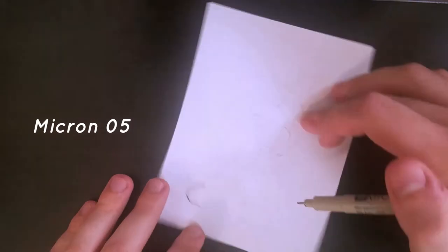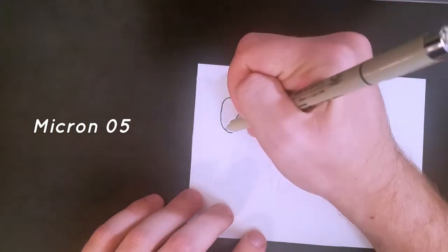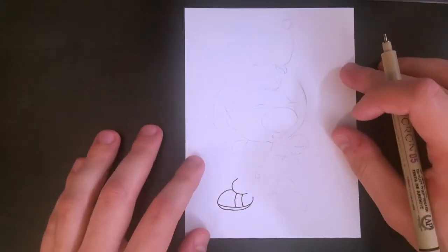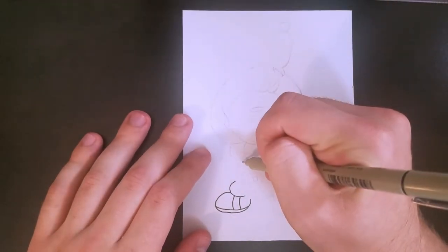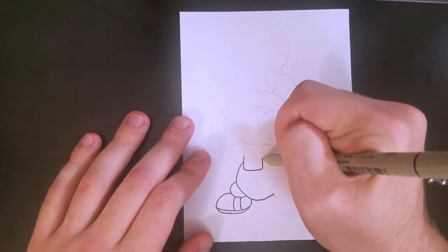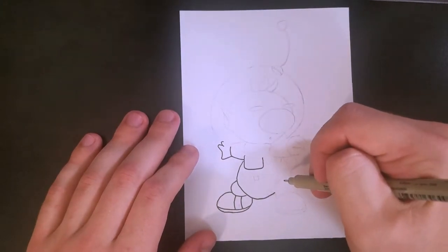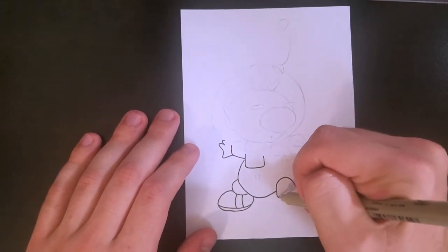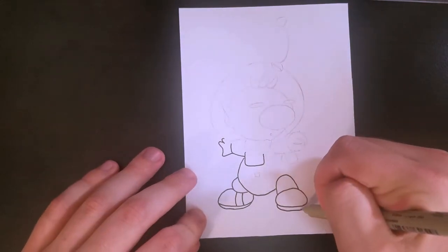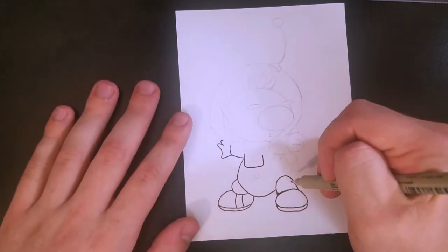Now you just want to be really careful. I'm using a Micron .05 millimeter, very thin pen — not the thinnest, but it's very good. It doesn't bleed a whole lot, especially on card stock. When you're drawing, you want to make very decisive movements, and you don't want to hesitate, otherwise the ink starts to ball up in one spot. You don't want that. So be really careful, especially when you're moving your hand around, because this ink will bleed very, very easily. Make sure you're making quick, decisive movements so that it doesn't ball up.